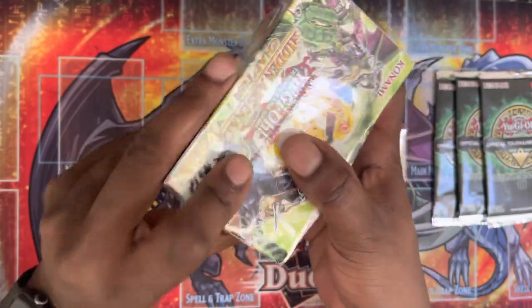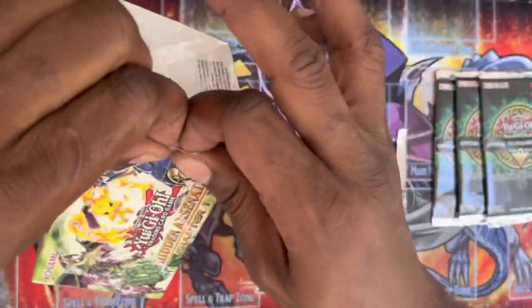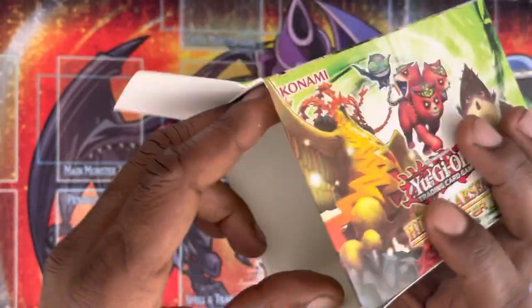Now we're going to move over to the Hidden Arsenal. I'm going to save the OTS for last because OTS is always my favorite — it's a chance to get that Ultimate Rare. Hidden Arsenal — I don't know what comes in here, but I did see a couple people open up boxes and I know the Skill Drain in here is the money card. And also there should be a Dark Paladin that came out of here, so hopefully we're getting one of them.